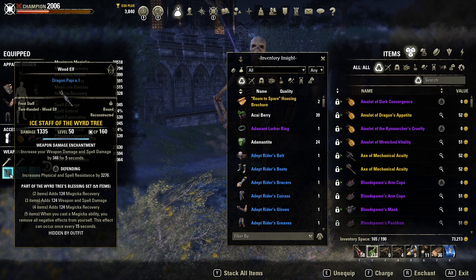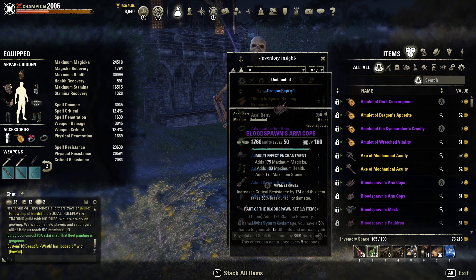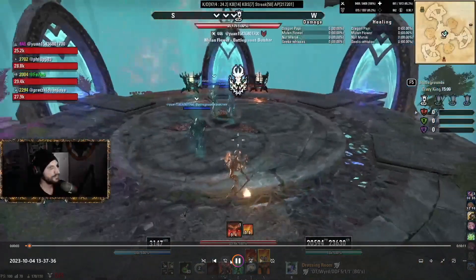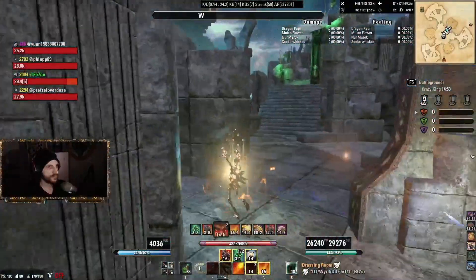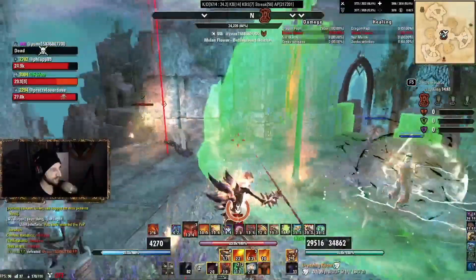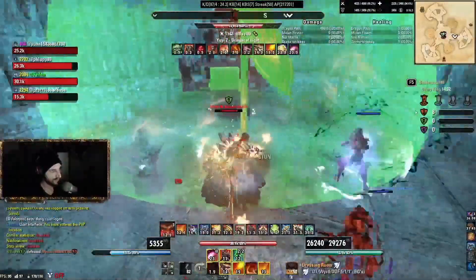Weird Tree on the back bar is super good in battlegrounds — I would recommend all Dragonknights try it out. It counters so much pressure that people apply to you. Let's get into the gameplay. We're doing a solo queue battleground and we're going against a couple of people I recognize, including Drago, who is in my opinion the best Sorcerer in the game right now.